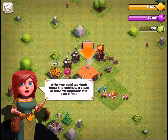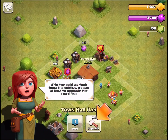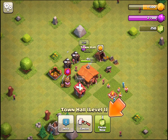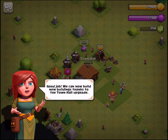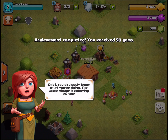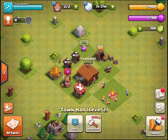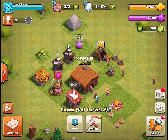With the gold we took we can afford to upgrade the town hall. Let's do it. Not gonna waste a gem for 10 seconds - thanks but no thanks. There we go! Now you can build new things because your town hall is upgraded. We even have gems. You have two other accounts and this is your third - we trust you!